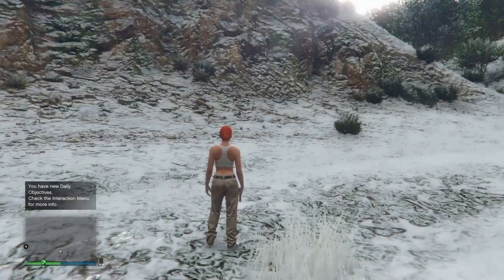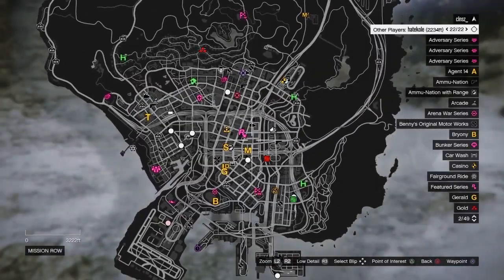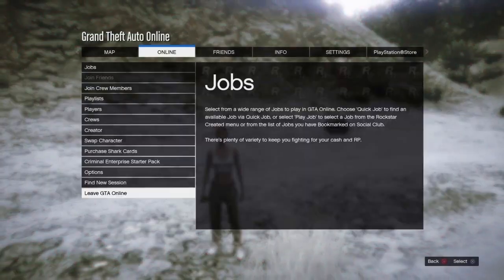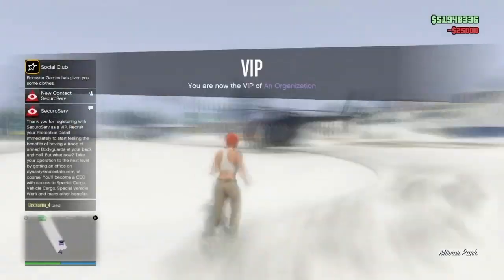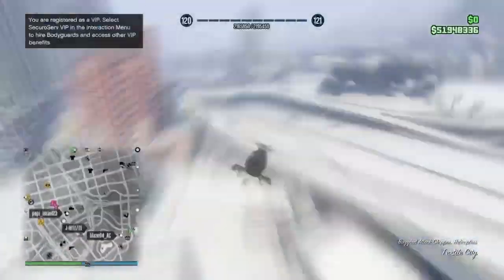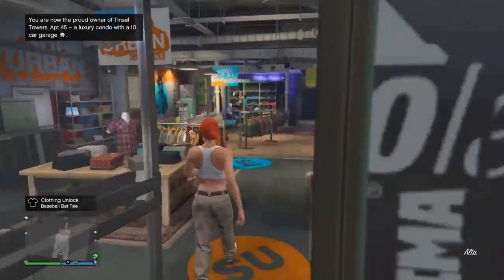Once you load in, press Options, then go to your map and make sure you have a clothing store icon on your map. If you don't have that clothing store icon, simply find a new session and it should reappear. If you do have the clothing store, skip this part and make your way over there.